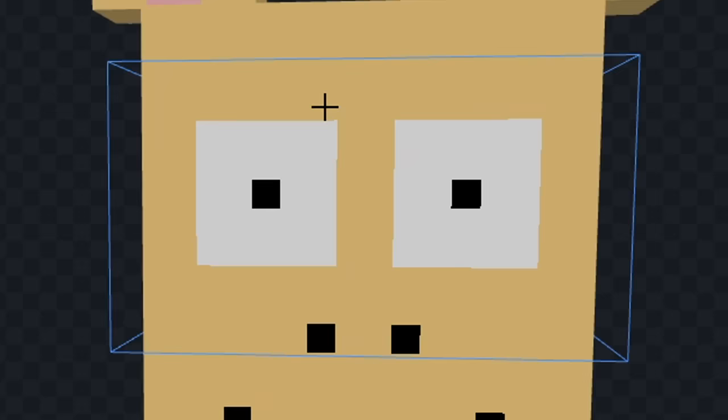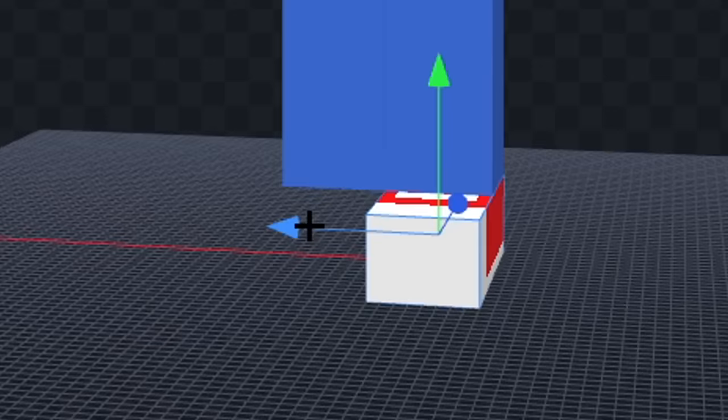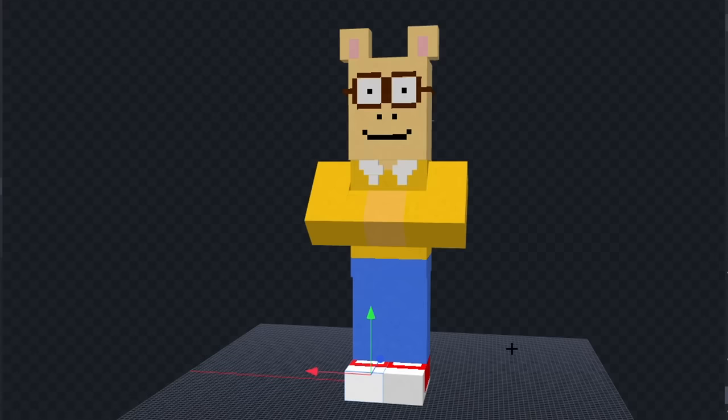Let's color his shirt yellow, and we'll color his pants blue, and we'll color in his hands. Now, let's color in his head, and we'll give him some ears. Next, let's add his eyes, and we'll give him a mouth, and some nostrils. Now, let's draw his glasses, and we'll give his shirt a white color. Now, let's give him some red shoes, and I think we're done.